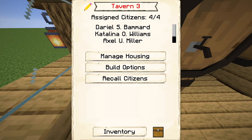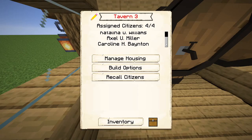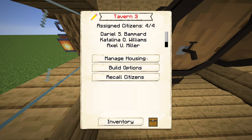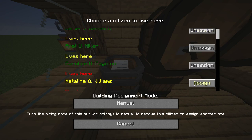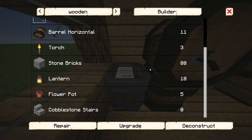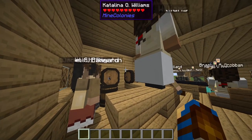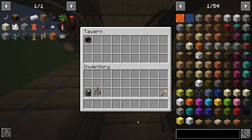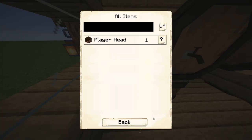The tavern's interface is very simple. From the top ribbon bar, you can view the name of the tavern and its upgrade level, unless you have renamed the building. You can also see a list of citizens who stay at the tavern and unassign them to remove them from living there, or assign a citizen to stay there if you wish. The build options show what is required to upgrade the tavern, as well as options to repair or deconstruct it. You can recall all citizens who live at the tavern straight back to it by pressing the recall citizens option. The inventory button shows what items are in the building's hut storage, with the chest icon allowing you to search for a specific item.